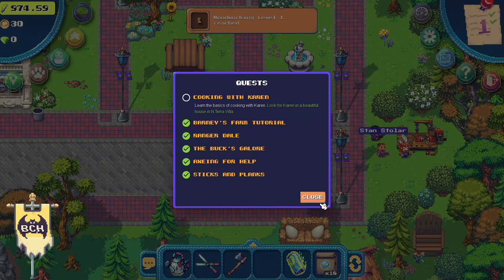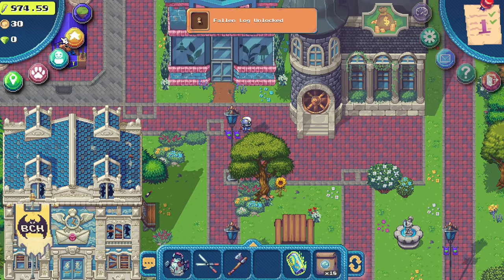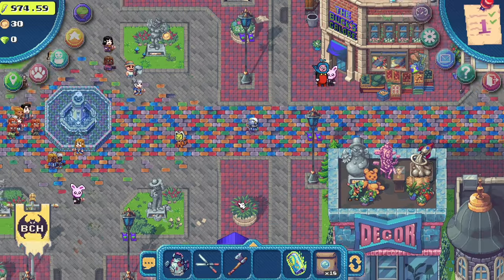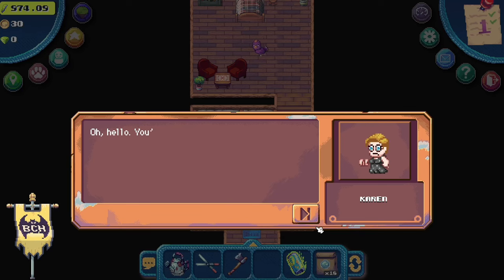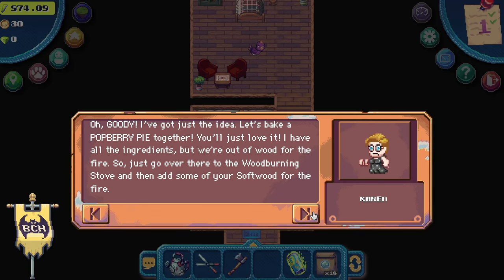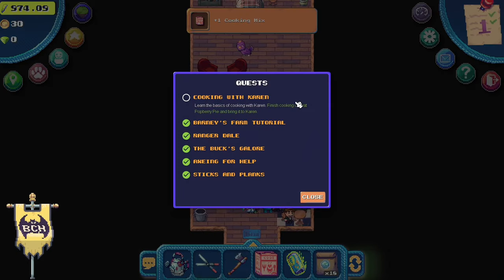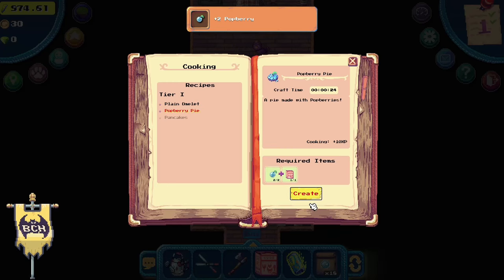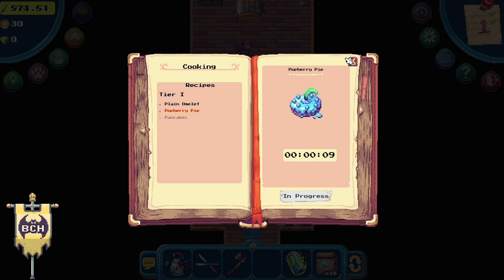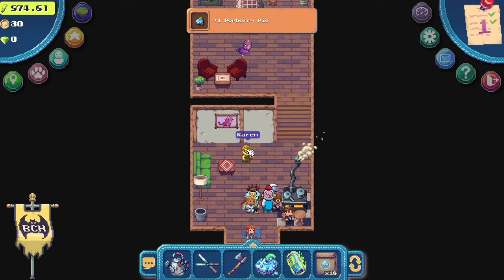The more levels we gain, the more we unlock advanced crafting or crops. Look at that — our woodworking skill is now level one and we've unlocked a new item in the crafting menu. For our next quest, let's head north to a tiny house to find Karen. She will give us two pot berries and one cooking mix — this is the recipe to cook one pot berry pie. Click the stove to begin cooking; this will take 25 seconds to finish. Claim the pot berry pie, then talk to Karen to finish the quest.